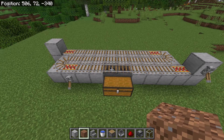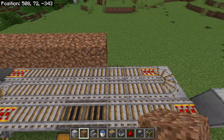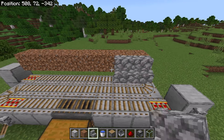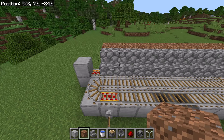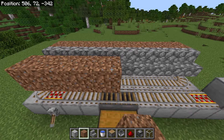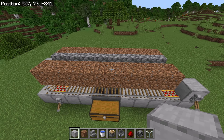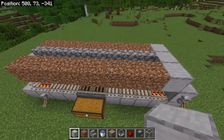The next step is to place 8 dirt blocks over here, then place 8 stairs over here, then place 8 more dirt blocks over here. The dirt blocks are where the sugarcane will be planted. Now place 3 blocks over here and 3 on this side as well.